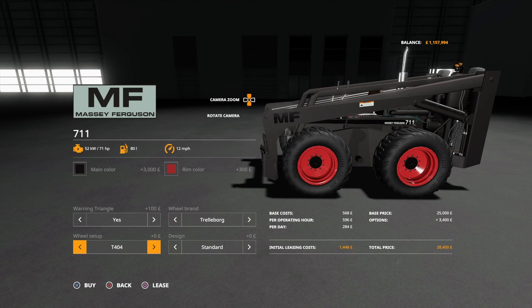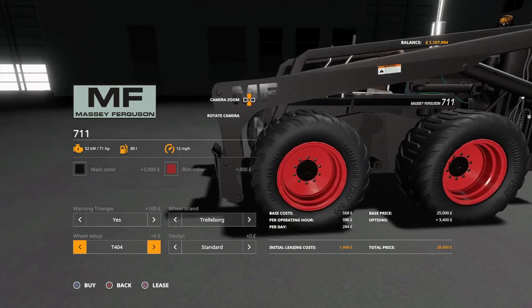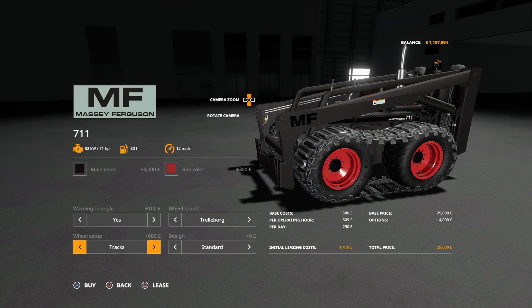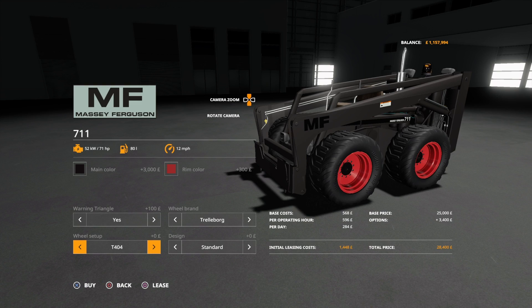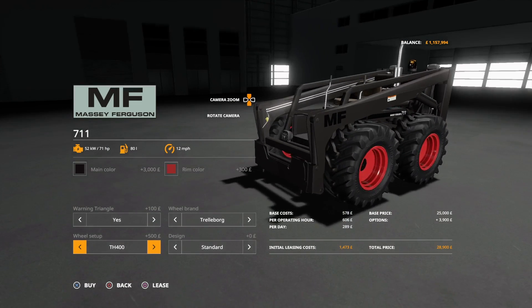If we go back to Trellaborgs and go down to wheel setup, we've got the T404s. We can have it tracked, which I think looks brilliant, and TH400s, which look a bit like the Mitas. So we've got those three options, and I think all three look great.